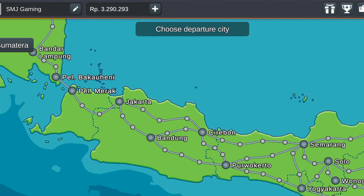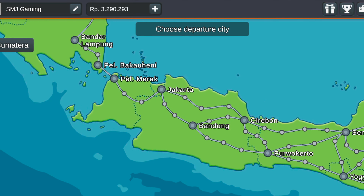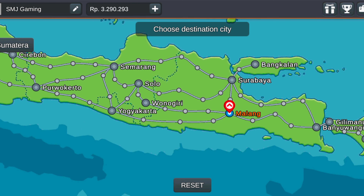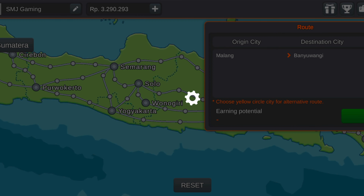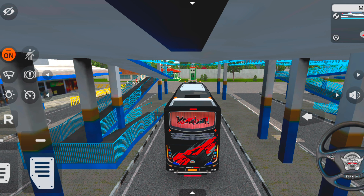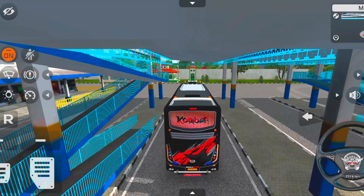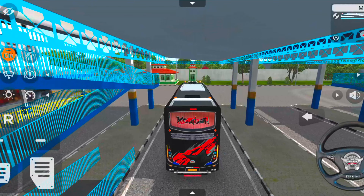The right side looks simple. On the left side, we can choose the right side. You can get the introduction and the Kerala bus. You can skip the video. You can get the Kerala traffic mode.